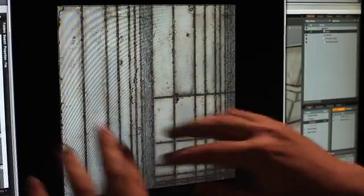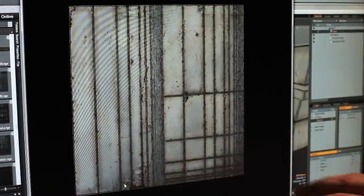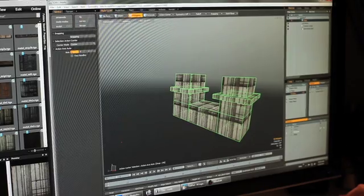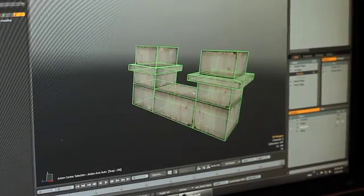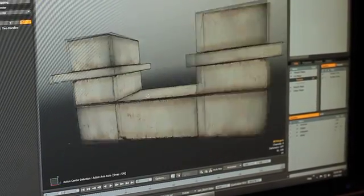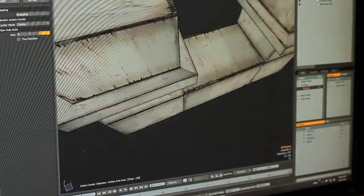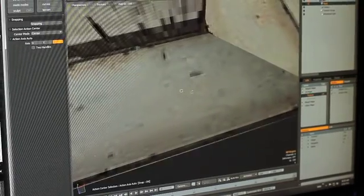Another thing I do in Modo is I have this quick little script that does atlas projections onto your model, but just doesn't have a hard seam in between each atlas projection. And so it's a really quick way to just throw on a texture that looks correct on whatever kind of distorted UVs you could possibly have.